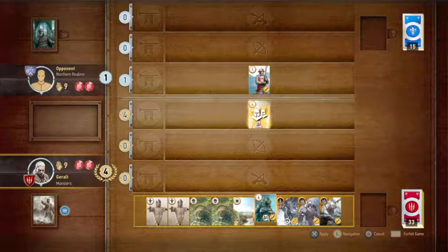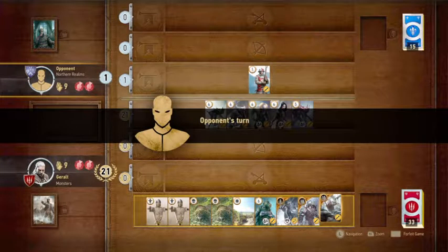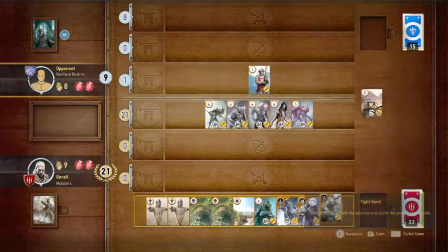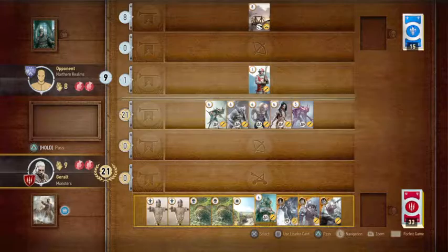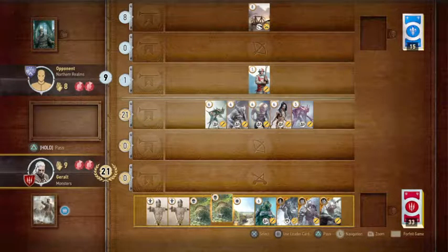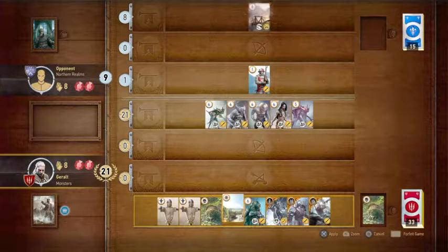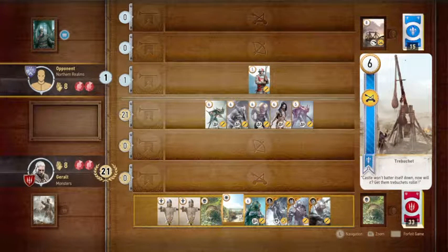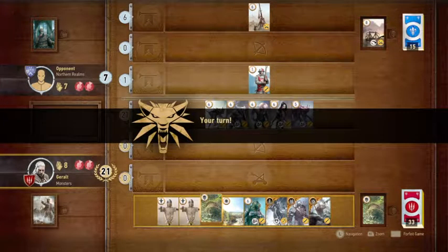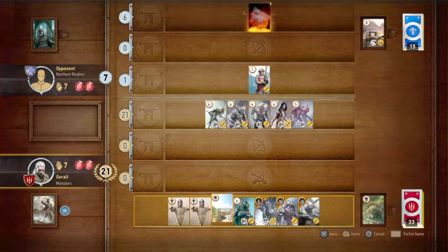Let's throw some Vampires out — they muster all five, which is a nice ability. He doesn't play a Frost, which is good. Now I have two Scorches — might as well make use of them. Scorch destroys the highest-strength minion on the field, including yours, so you have to be strategic. His highest is an eight and nothing else is close, so I'll use them to take out his units as he plays.